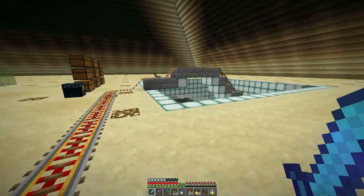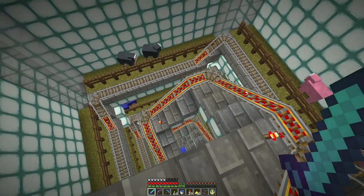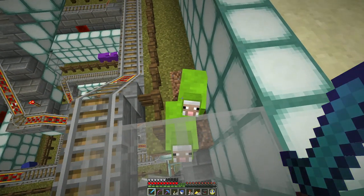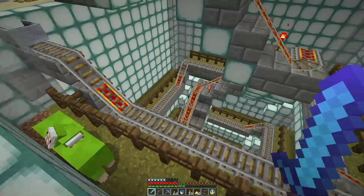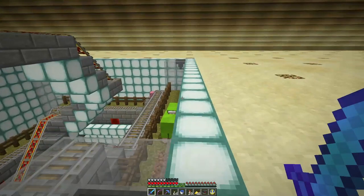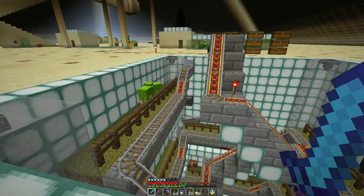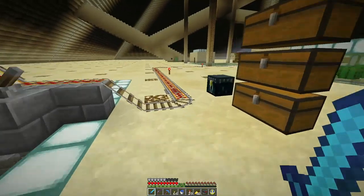This was more of an interesting experiment — a sheep farm with sheep in each of the 16 different colors. The idea was that you hop in a mine cart, roll down, use shears to clip the sheep as you go by, and mine cart hopper carts underneath pick up the wool as it falls and send it up an item elevator into the corners. It gets really laggy around here — I'm not sure if it's the sea lanterns with animated textures lining the walls or all the hopper mine carts. It hasn't worked out as well as I had hoped.